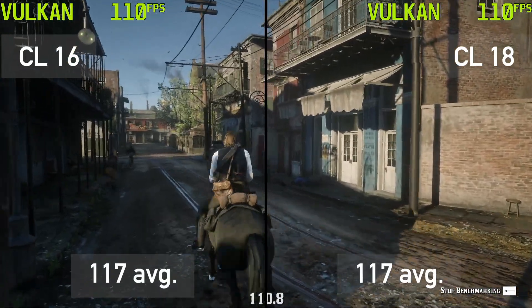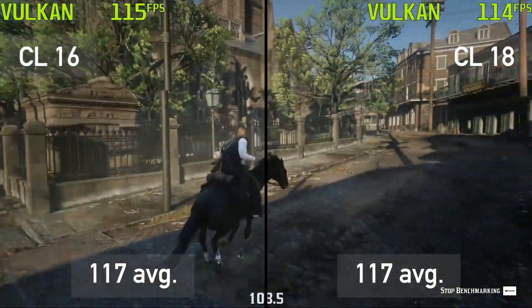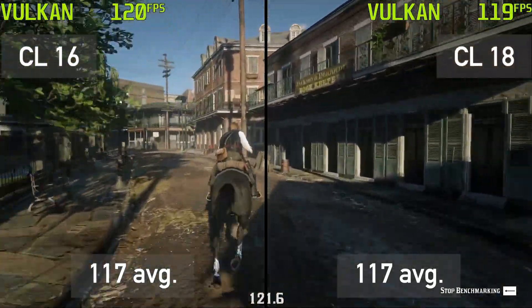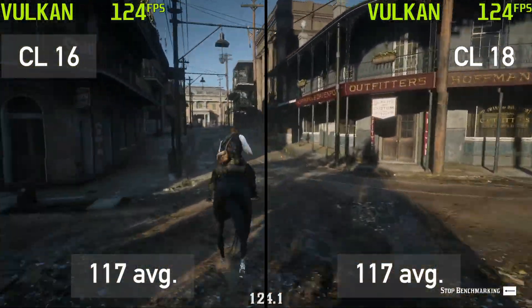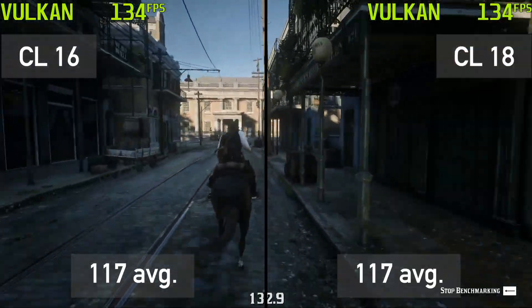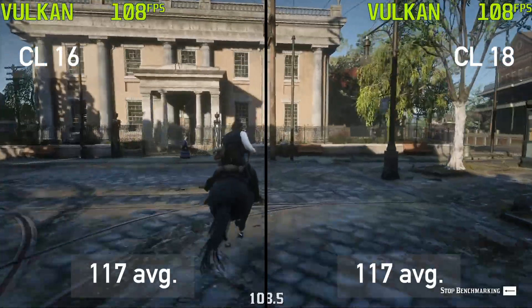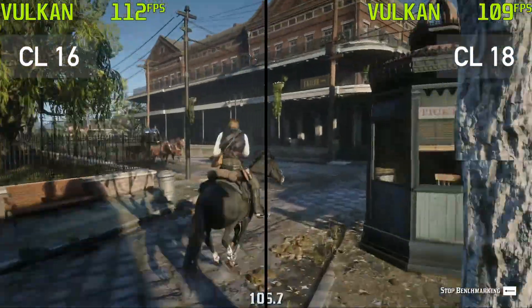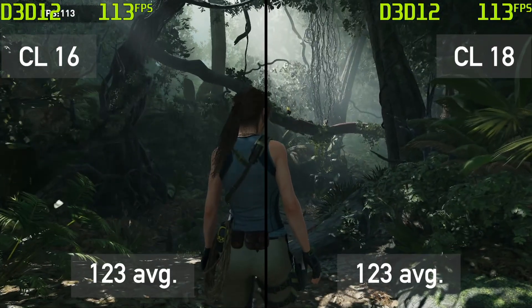Moving on to the AAA games. I lowered the graphics settings in Red Dead Redemption 2 to give my RTX 2060 some room to catch up to more powerful GPUs, so the results are comparable to a system with an RTX 3060 Ti or better. And there is no difference in the FPS. What about Shadow of the Tomb Raider? The same result again.